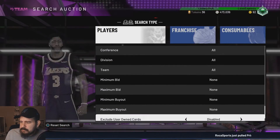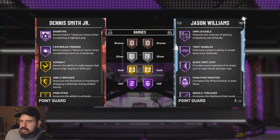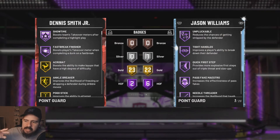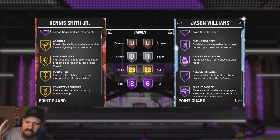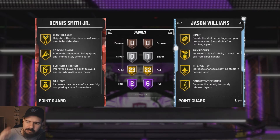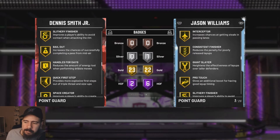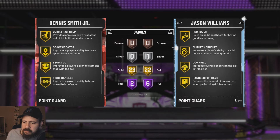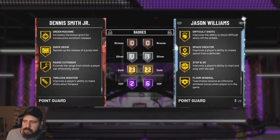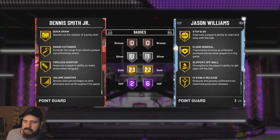So Dennis Smith Jr. is going for cheap — he's a 6'3 point guard/shooting guard with Showtime and Fast Break Finisher as his Hall of Fame badges. He has 23 gold badges. I'm just gonna scroll through them real quick, I'm not gonna mention them all.